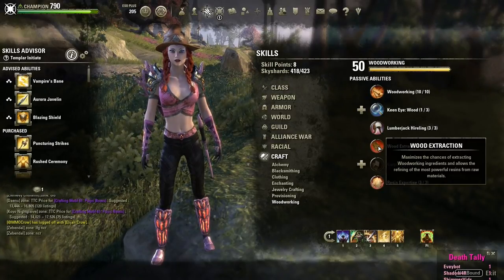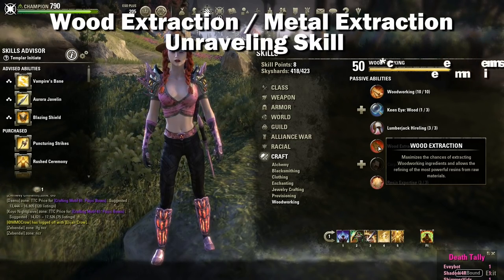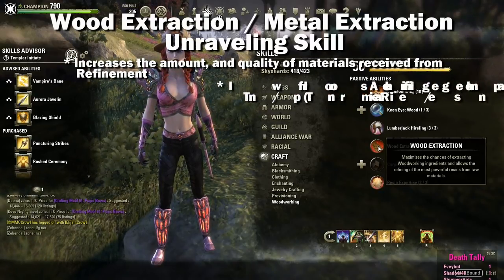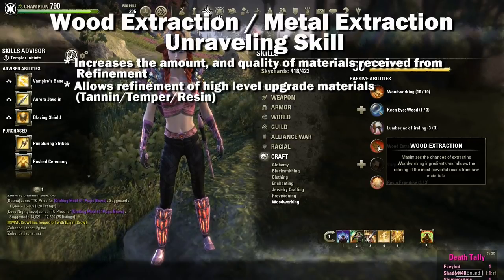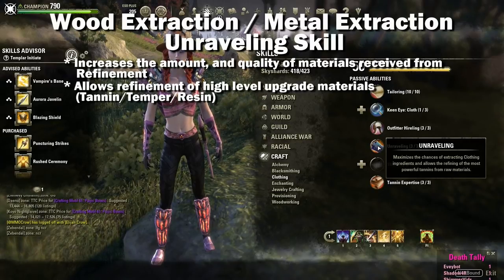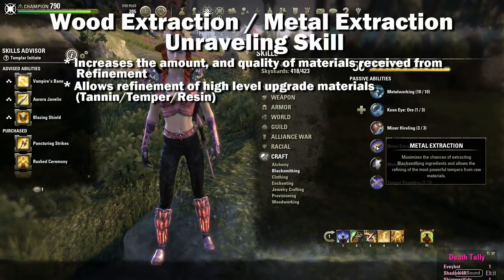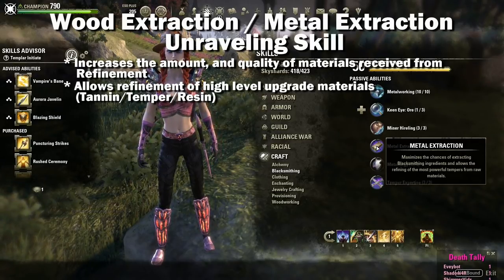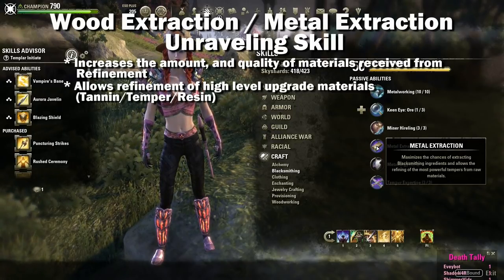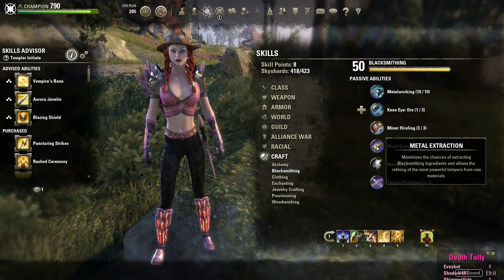The next skill will be extraction — this is super important. When refining materials you have the chance to get profession ingredients, resins, tempers, or tannins depending on which profession you're looking at. These are items you will need to upgrade your crafted gear to a higher quality. The more points you spend in this the better your chances of receiving these high level materials. You need to spend all three points in this when available. This is also a great way to make money by harvesting, refining, and selling the yellow materials you get.